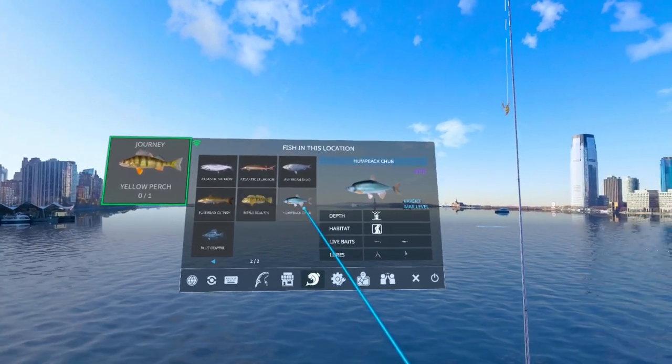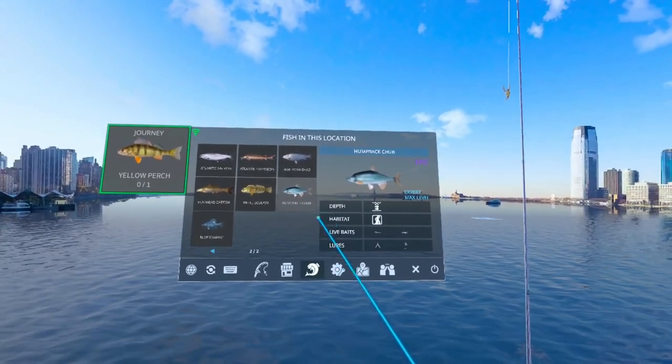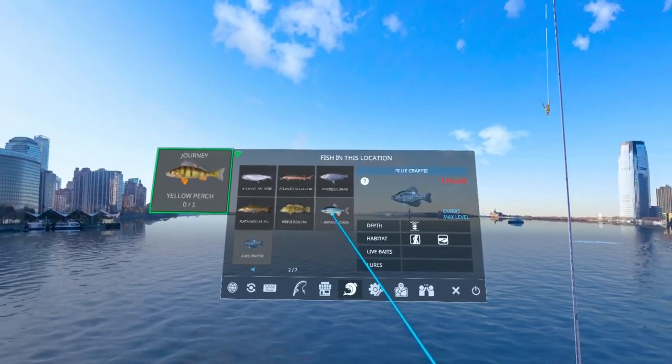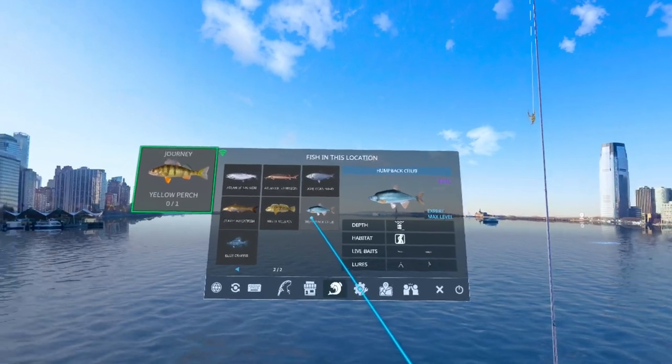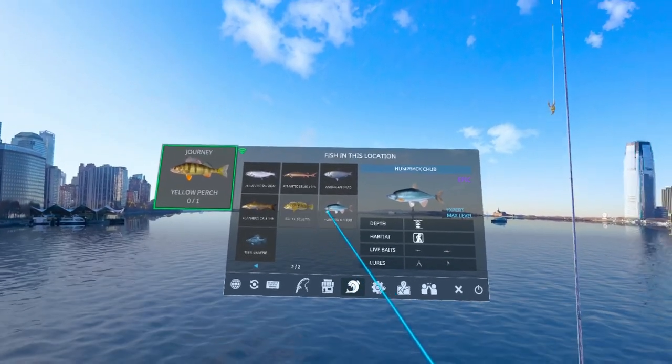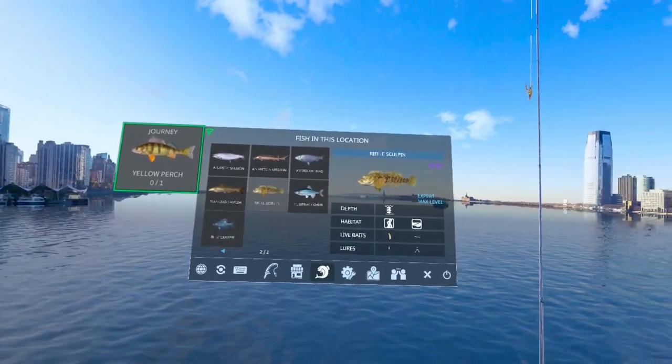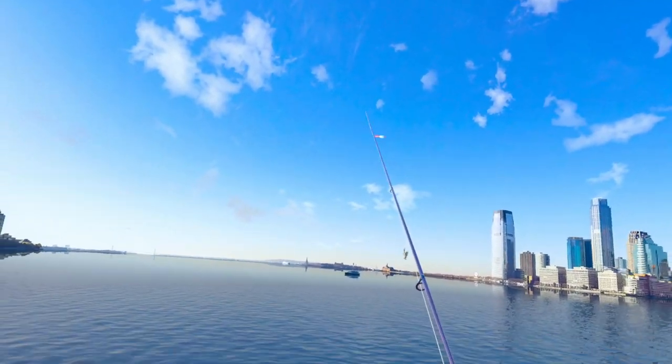It looks like we do have the Humpback Chub on this location as well, so it's going to be another epic that we're going after anyways. You might be able to target both bubbles and swirls and try to knock out both of those at the same time, but today we're just going after the sculpin here.